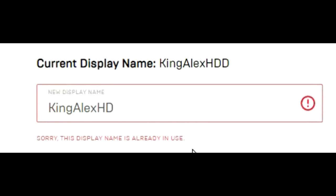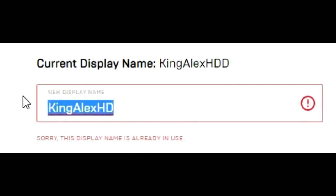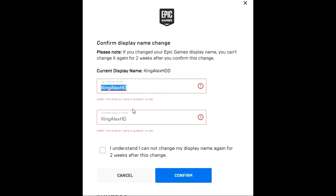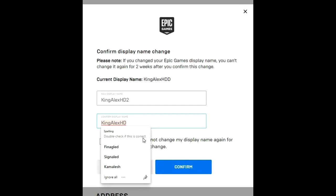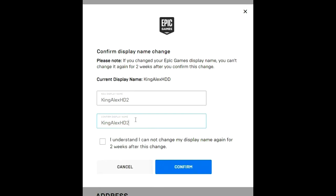Now this could happen — it might tell you that the display name is already in use. I already have this name on another account, so just be aware of that. If that happens, you'll have to choose a different name. For example, instead of 'King Alex HD,' I could try 'King Alex HD 2' and type the same thing in the confirmation field below.